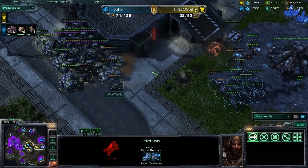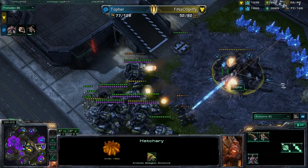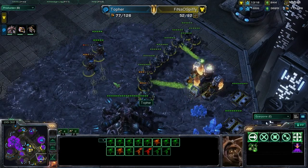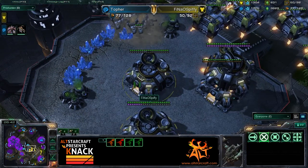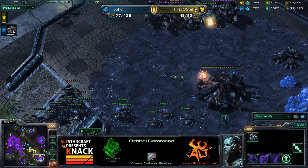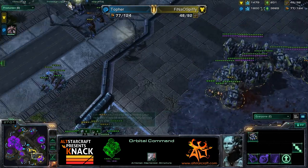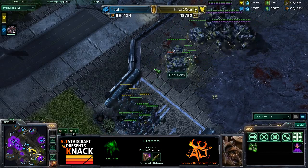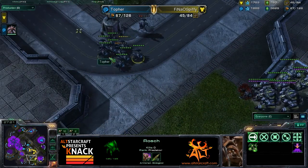Topher cannot produce hatcheries forever, so he's going to have to make a stand here eventually. He just doesn't have quite enough. I don't see how Topher can win, to be honest, in this situation. Spiffy is going to get back to mining here — this is a big deal. All he needs is just one or two Thors at this position for defense, and then he can use the rest of his units to cruise around the map. There are not really enough Roaches to deal with too many Thors. What upgrades has Topher got? Two Carapace — not bad, but the upgrades for Spiffy are just phenomenal: plus two, plus two.